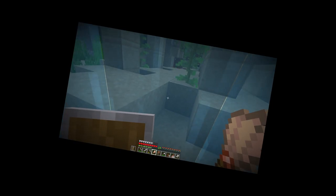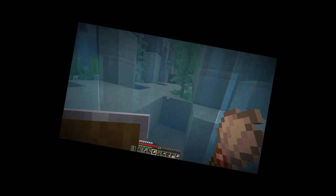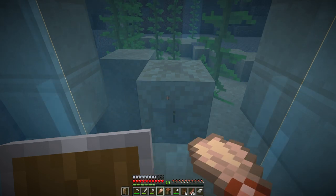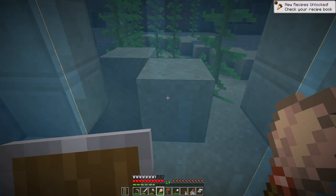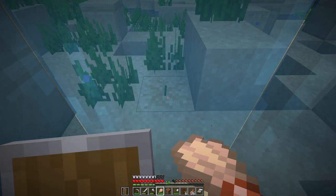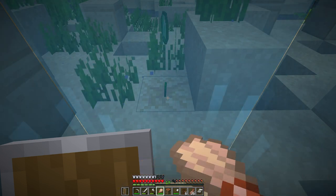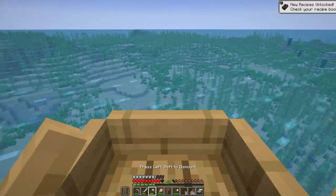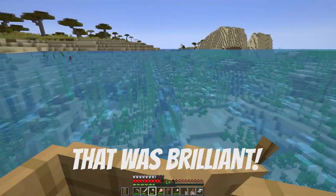Is there going to be that suspicious sand down there? I pressed the wrong button - right click. Come on, what is it? It's a gold nugget. A sniffer egg would be nice. Oh, is that? That's an emerald! I want more. That was brilliant.